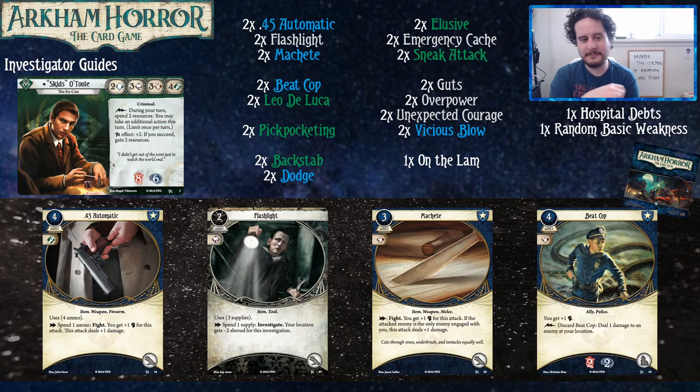You grease the right palms and take an extra action every turn — that's pretty cool. We've got a .45 Automatic and a Machete, because we need to kill things. These decks are damage good, not damage bad. Machete does not have the mutation that changes its experience, just for this — all these cards are no taboo list. If you only have two core sets, don't play with the taboo list; it'll just make your life miserable for no reason.